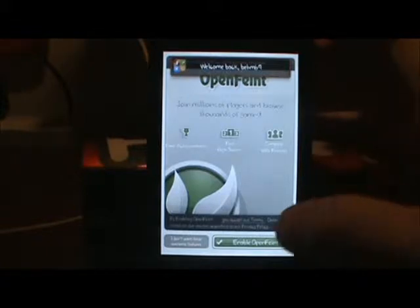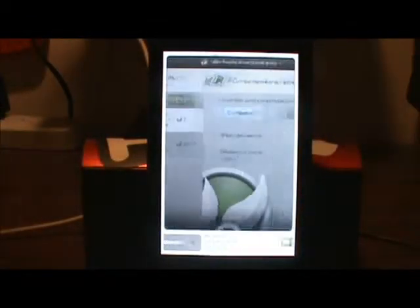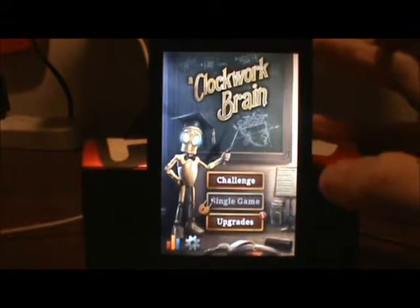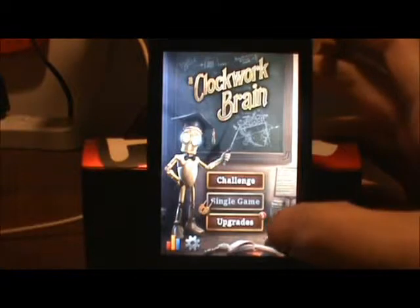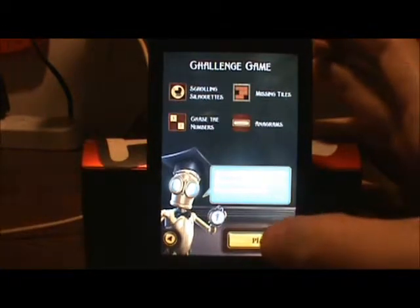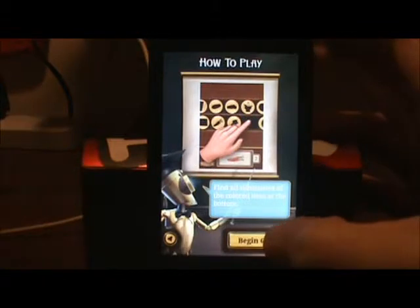It has OpenFeint support, so we're going to enable that. It also has Game Center support. There's Challenge, Single Game, or Upgrades — three options in there. We're just going to hit Challenge. You will play four games in a row. Prepare to train your brain. Hit Begin Game — play, get ready to play against the clock.